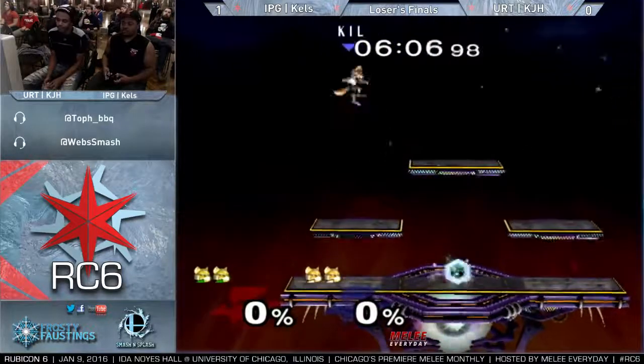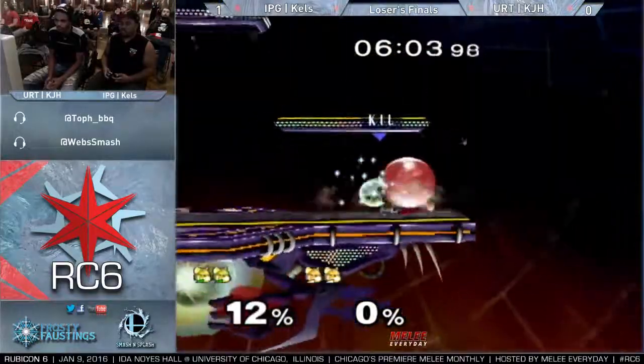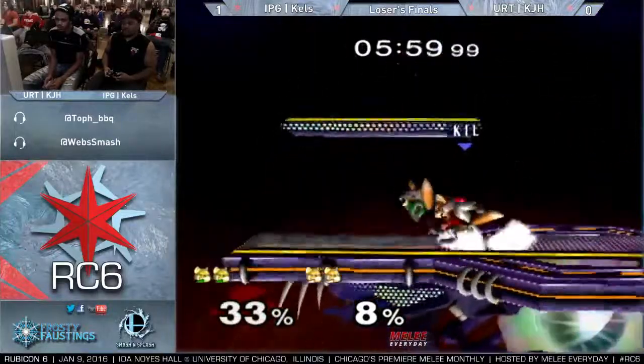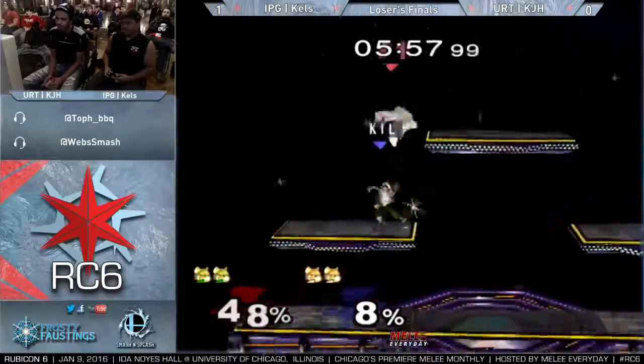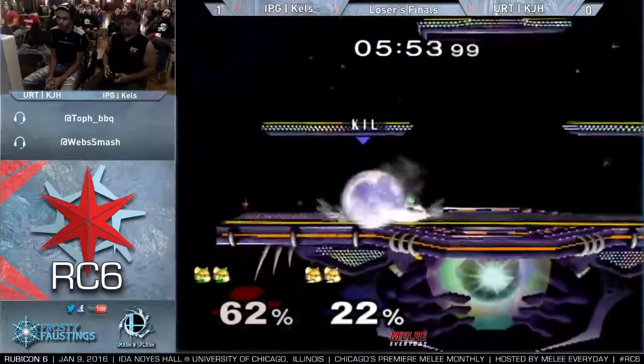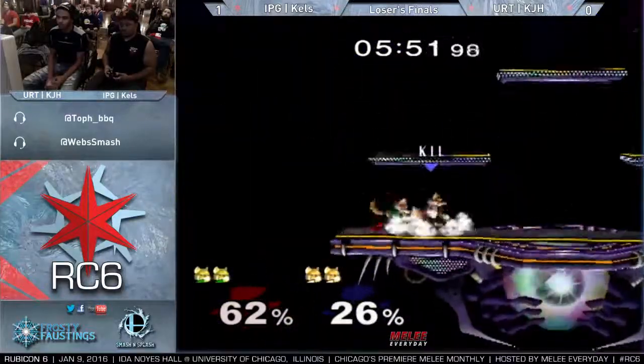KJH and Kels two stocks apiece — this is big for KJH. If he goes down 2-0 in the set, that's big, man. It gives Kels a lot to work with in terms of counterpicks. He can still bust out the full flow if he feels like he needs to. The Falco is in the back pocket as well — you don't want to give your opponent that type of leeway.